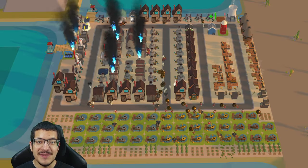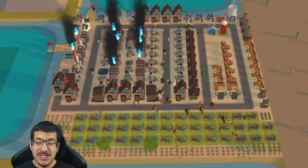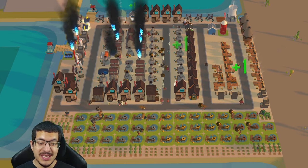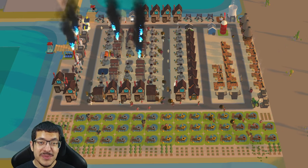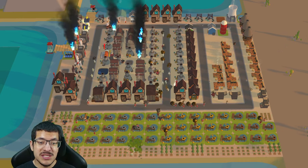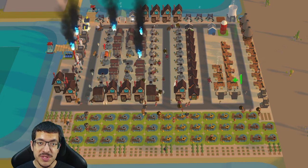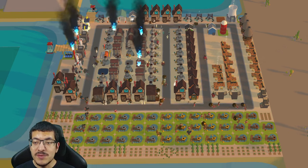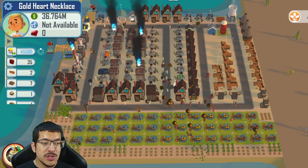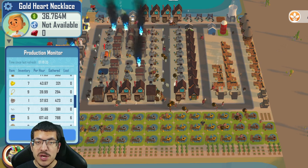Let's take a look at my golden heart necklace build. There are some open spots — I didn't get to fully optimize it — but the way it's set up right now it works well and is competitive for this competition. I've run it for a couple hours and it's doing just fine.